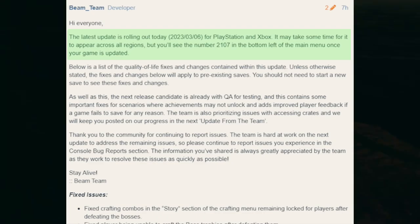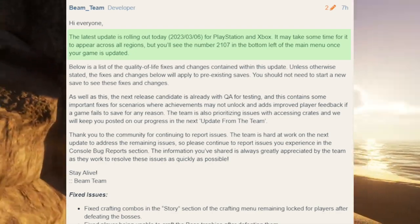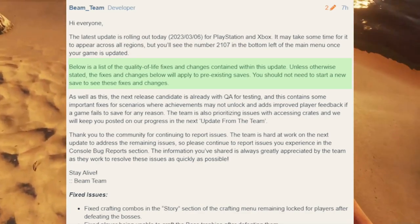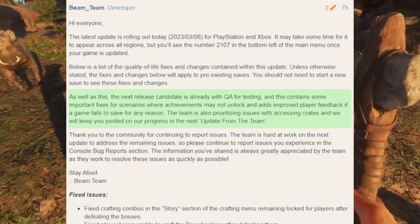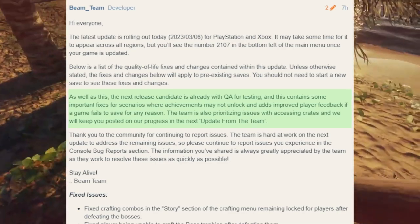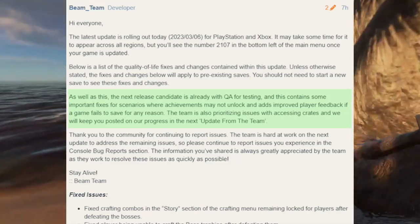The latest update is rolling out today, March 6th, 2023 for PlayStation and Xbox. It may take some time to appear across all regions, but you'll see the number 2107 in the bottom left of the main menu once your game is updated. Unless otherwise stated, the fixes and changes will apply to pre-existing saves — meaning you do not have to start a new game. The next release candidate is already with QA for testing, containing important fixes for achievements and improved player feedback if a game fails to save. The team is also prioritizing issues with accessing crates.